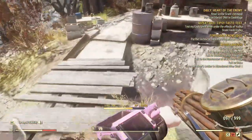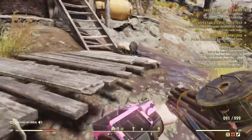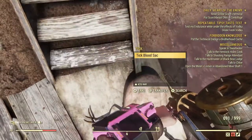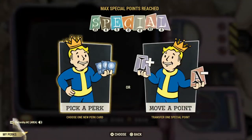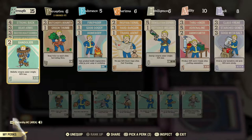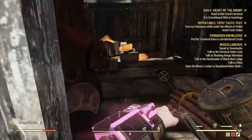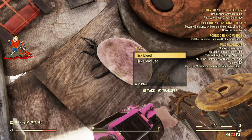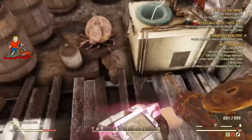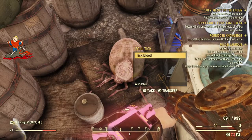There are only three rareheads here. Also, if you have the Butcher perk, you'll be able to farm out extra tick blood. There's a little search button right here — you click on it and you get tick blood. Sometimes you'll be able to get two of them if your perks are maxed out, so it's pretty cool.